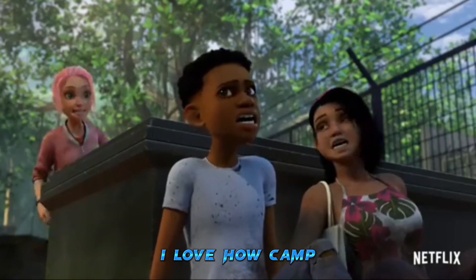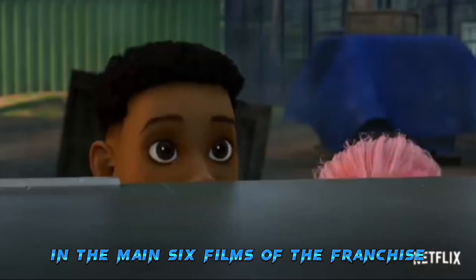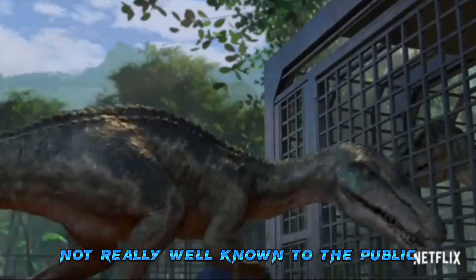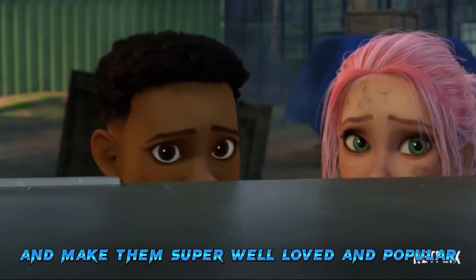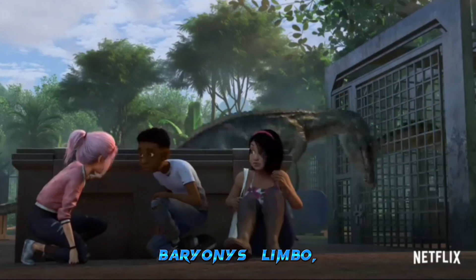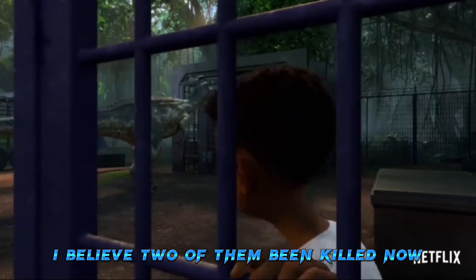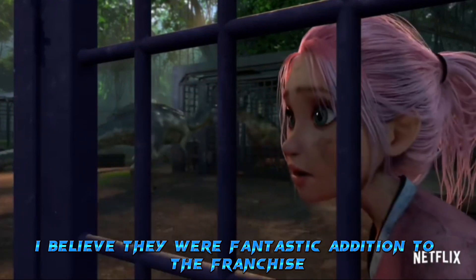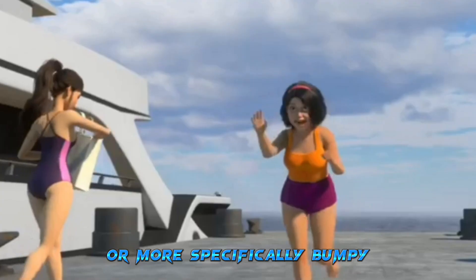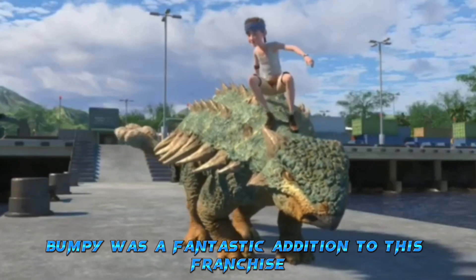Number six is the Baryonyx, and this is amazing. I love how Camp Cretaceous takes underrated species not really well known from the main films and makes them super popular. There are three Baryonyxes — Limbo, Chaos, and Grim — and I believe two of them have been killed. They were a fantastic addition to the franchise. We love the Baryonyxes.